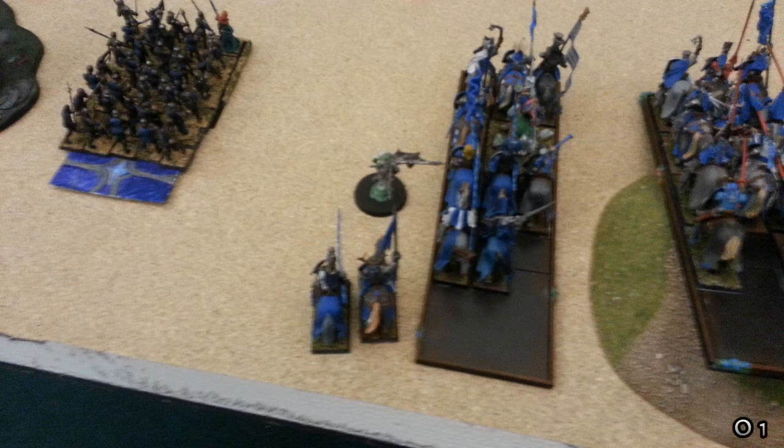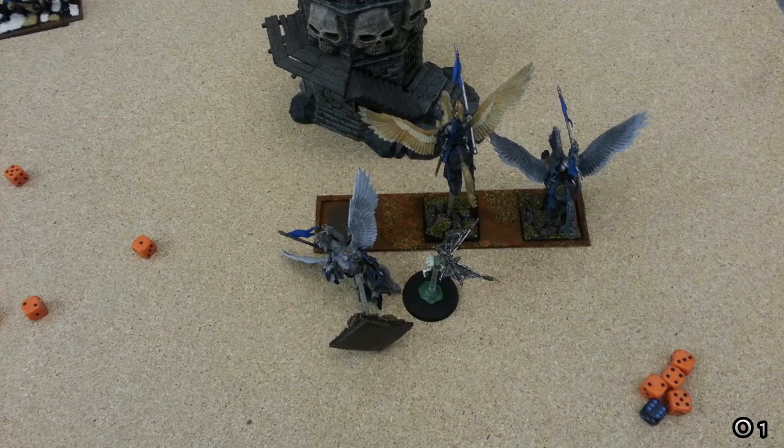You can see the vanguarded Pegasus Knights here. The Orc player wins the toss and goes first, moving his units forward. In the shooting phase, with no magic, his first Doom Diver hits my lance unit and gets two kills. The second Doom Diver targets the Pegasus Knights and gets one down. A Spear Chucker tries for my trebuchets — hits one but fails to wound — so it does nothing in the end.